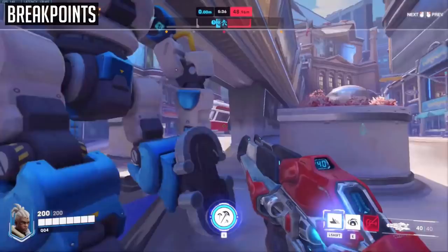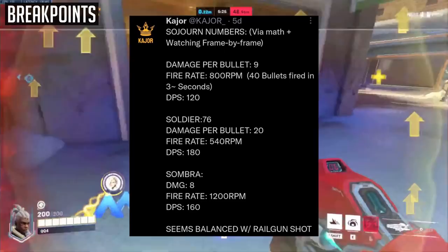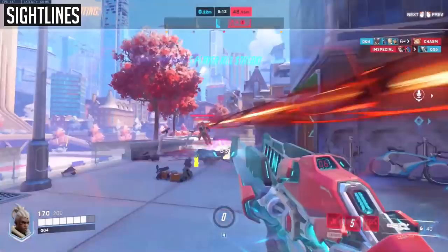For comparison, Sojourn has a slower fire rate but higher damage, dealing 180 DPS — 50% higher. Sombra has a faster fire rate but lower damage, dealing 160 DPS. This might seem low, but in reality, when combined with your railgun shot which is burst damage, alongside your other abilities, this tends to balance out her weaker primary fire.